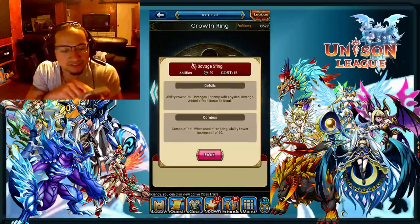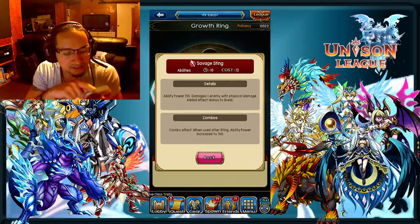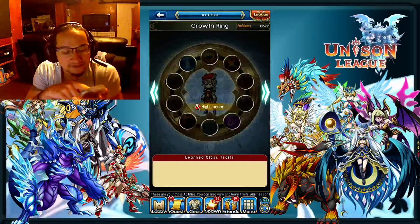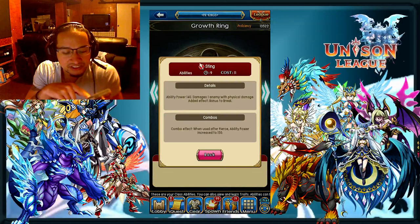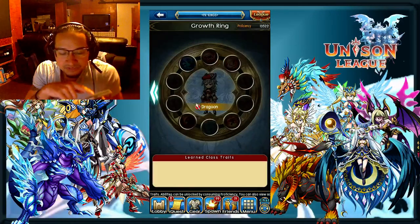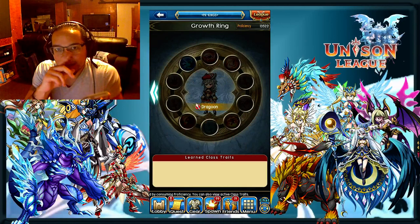You don't hit Savage Sting first because Savage Sting actually does not combo with the Sting ability. You have to use Sting first before Savage Sting because this one is when used after Pierce, and this one is when used after Sting. You just have to make sure that you have two of those abilities equipped, and then that will be optimized.